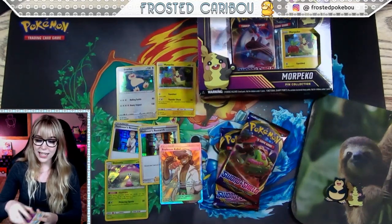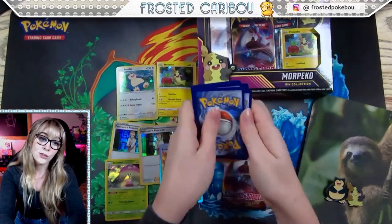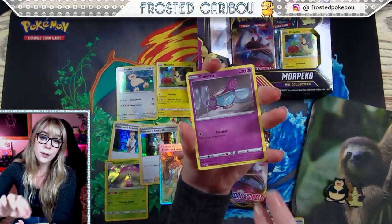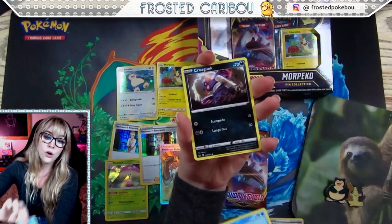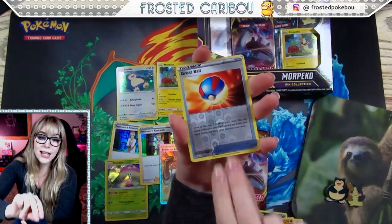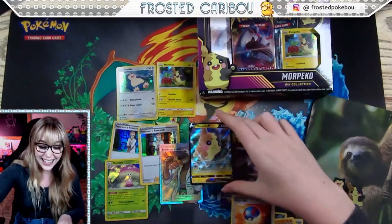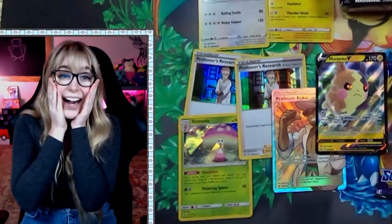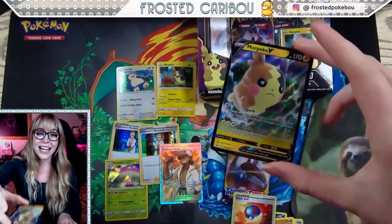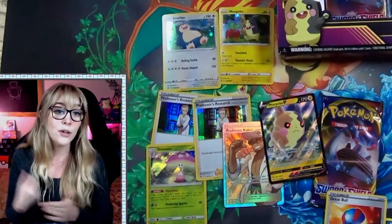Snorlax, my boy, representing today. Now our Sword and Shield packs — hopefully some good stuff in here. Black Mamba energy, Hyper Potion, Sinistea — come on, Sword and Shield, don't fail me now! Silly cobra, reverse holo, Great Ball — that's what's up. And oh my gosh... we're on a white pack roll, dude! What the heck — a Morpeko V! After the full art Kukui we get a Morpeko V — are you joking me? We have not pulled a green code card yet — that is bananas.